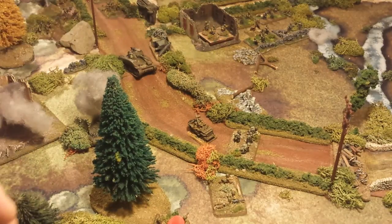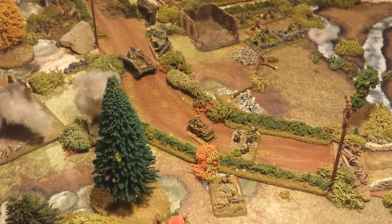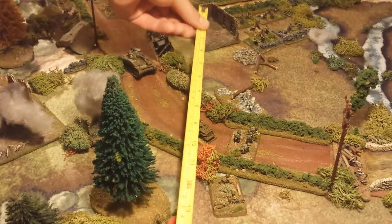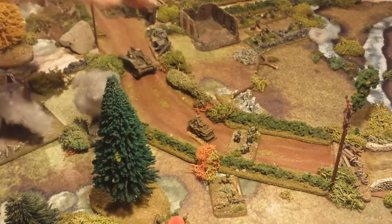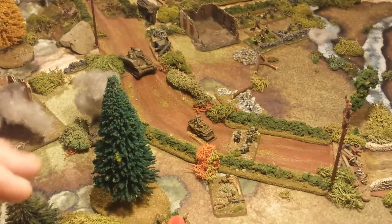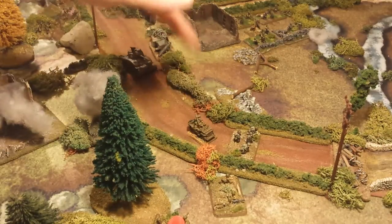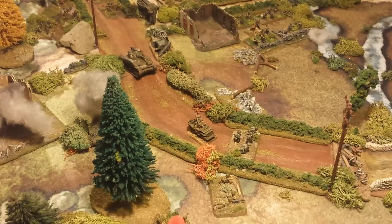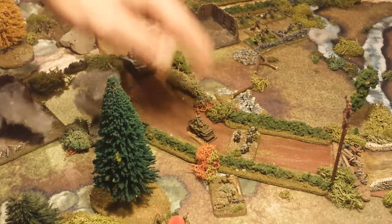Now, let's say this company HQ is way back here — obviously further than eight inches from the command section. In that situation, this group is considered out of HQ contact. When this happens, in order to activate this combat group, you're required to pay one impetus point to do so. You might also fail the roll and waste the impetus point just trying to activate them.